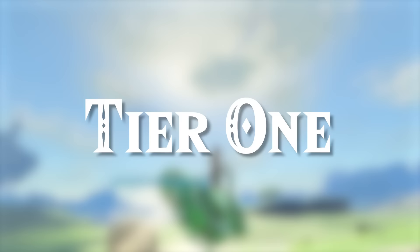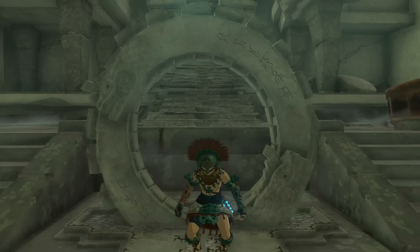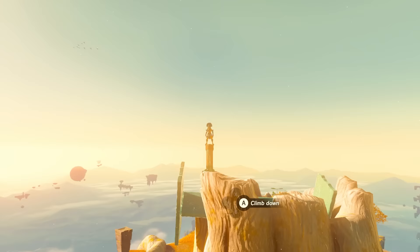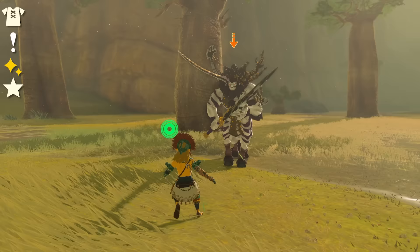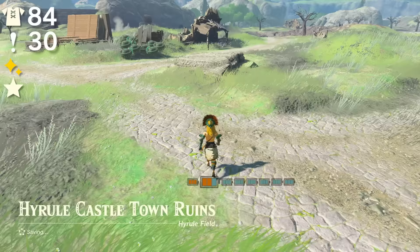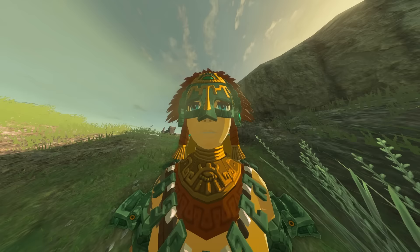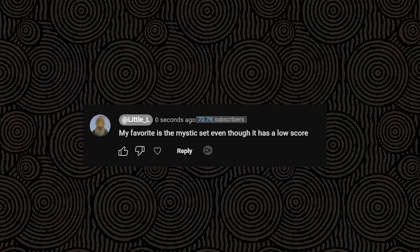Now, Tier 1 — the best armor set in the entire game. Out of all other 36 armor sets, this one reigns supreme: the Zonite set. This set is not only super useful but it also has a very high score of 134, making it undeniably the best armor set in the game. It has a defense of 84, plus a tier 3 effect of energy up making your batteries drain slower, and a set bonus that allows you to recharge your batteries faster. So while we might have the best armor in the game, the real question still remains: what's your favorite armor set and why? Leave a comment down below and I'll make sure to read it and give it a heart.